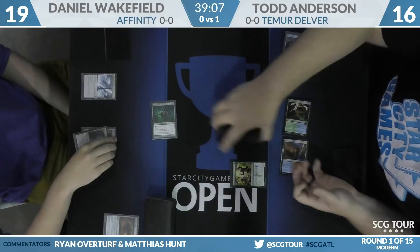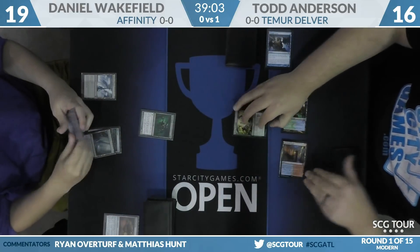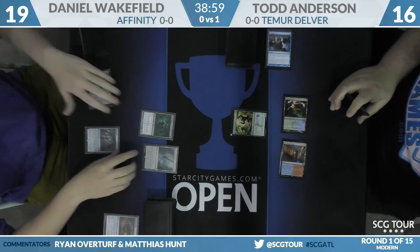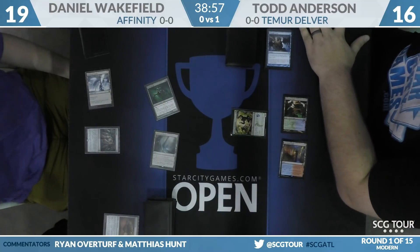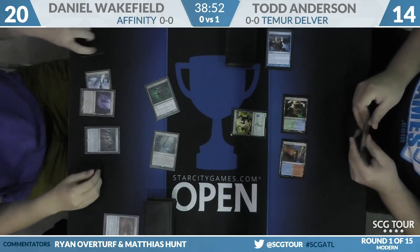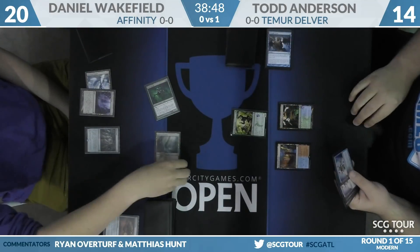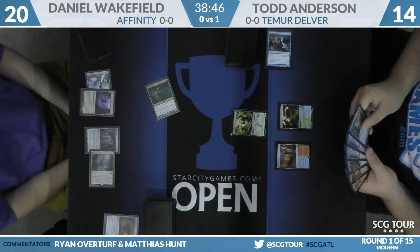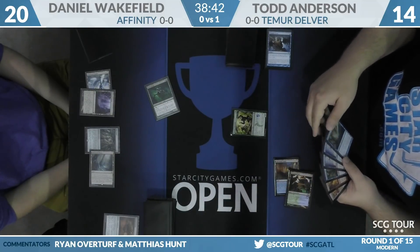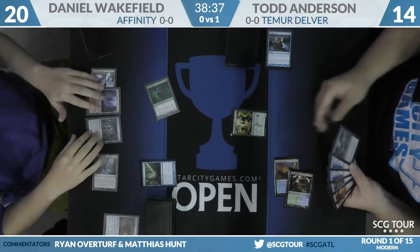That's a bingo square — Delve five plus cards. I didn't think you'd be getting that off Hooting Mandrills. I also have the three or more historic cards played square, but Affinity just never seems to do that. KCI is your best bet on that. Spreading Seas for Todd on the Blinkmoth Nexus.